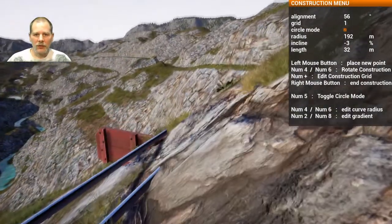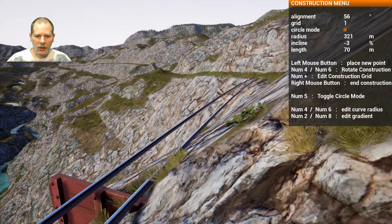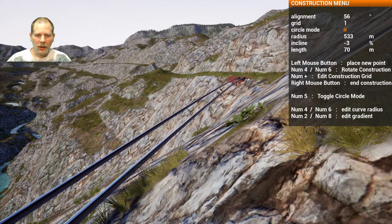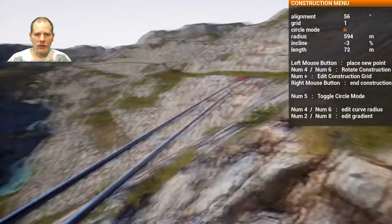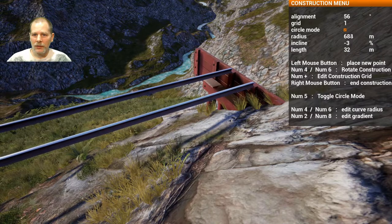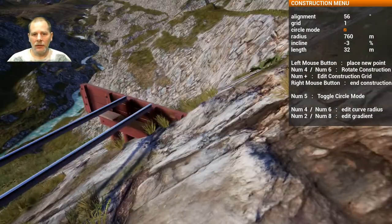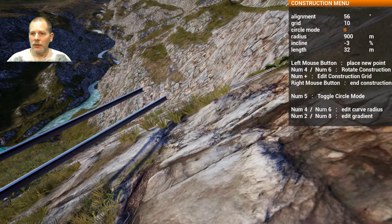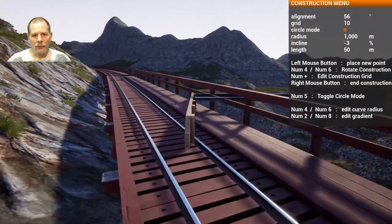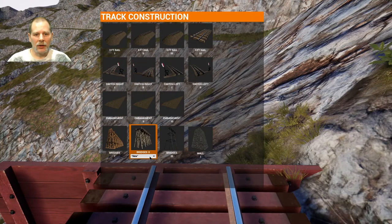We just need to curve this out a little bit more until the tracks are not in the ground. Then we're also going to want to start curving in the other direction anyway. Going like this — maybe we can even just go kind of a straight line. Let's just do a straight line here. I like that this bridge is not going ridiculous heights and everything like that.